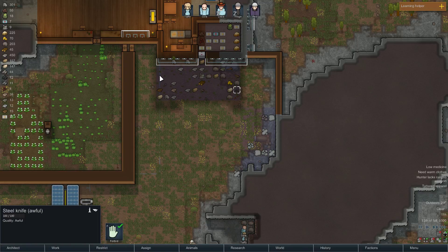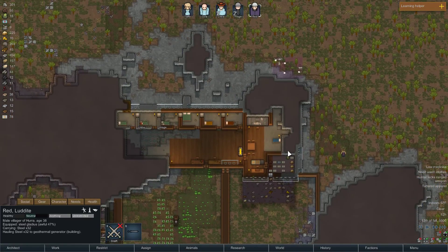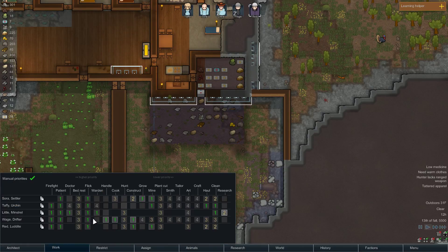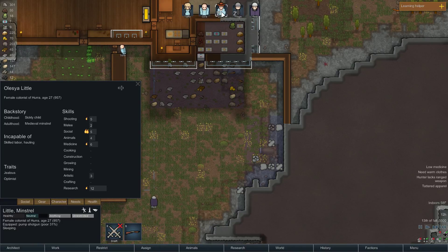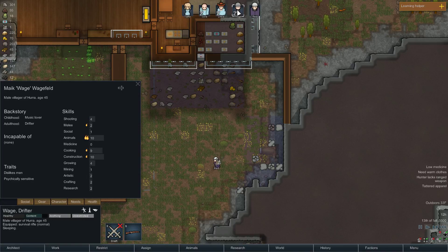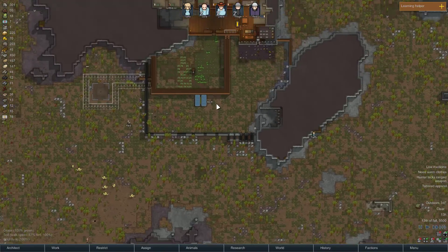Do we have weapons? Are there people without weapons? We have grenades — oh that's right, we got grenades, that's amazing! An awful steel gladius — I think Red would be better off with the plasteel knife. Red, you're actually really good at melee, so that's good. Let's double check shooting — you have a rifle. I'm thinking I want to give Wage the shotgun and give Little the rifle, because Little cares a little more about shooting and will gain experience a little faster. Let's go to speed three.